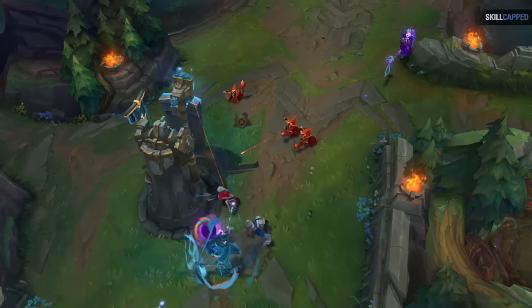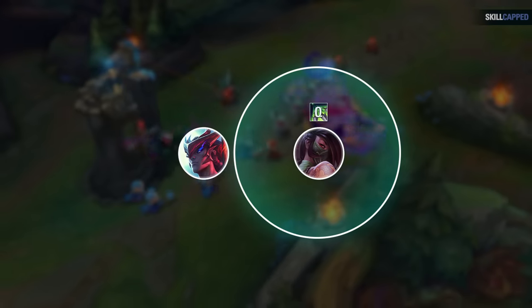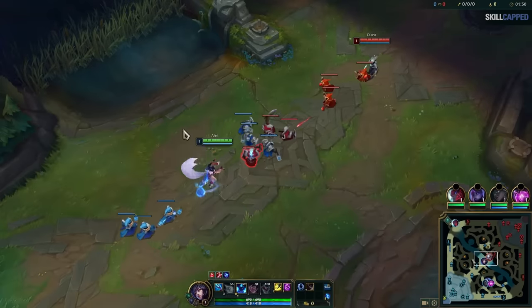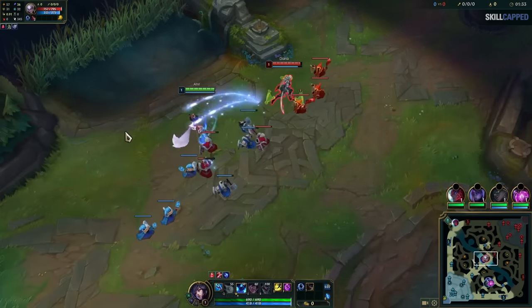The first mistake every player makes when it comes to trading is not understanding how the mechanic of spacing sets up winning trades. Spacing is when you move in and out of an enemy spell's max range to bait them to waste it. Bad spacing looks like this, where there's no awareness of the enemy's spell's range, and so you stand inside it, making yourself easy to hit.